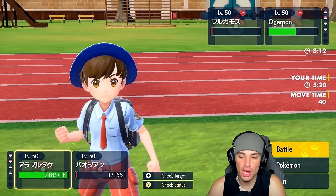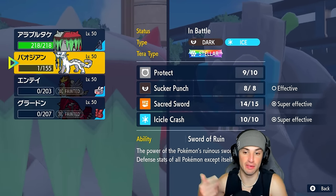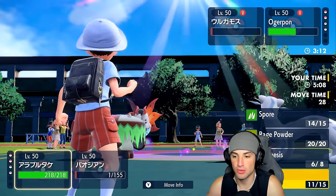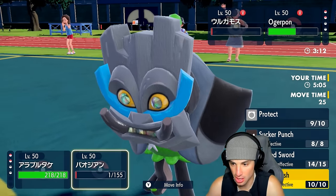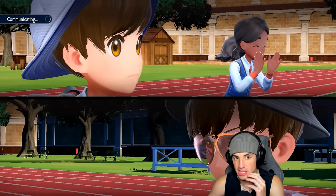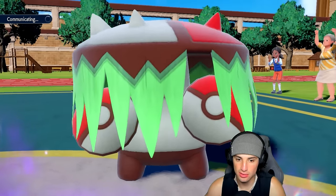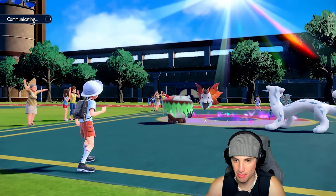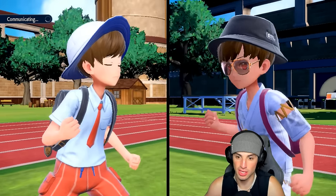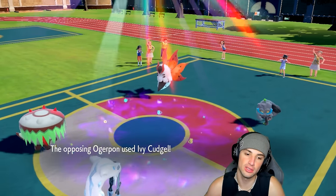You guys are probably sitting there like 'Jeans, why did you use Sacred Sword?' I wasn't relying on Icicle Crash for accuracy, and Sucker Punch wouldn't have hit if they used Tailwind — which they just did. But Sacred Sword should have KO'd. We're going to Crunch that slot and Sucker Punch this slot now. They've got Tailwind — they've got speed. Hopefully Sucker Punch flies and KOs, then we just keep Crunching down. Ogre Pond on one HP.